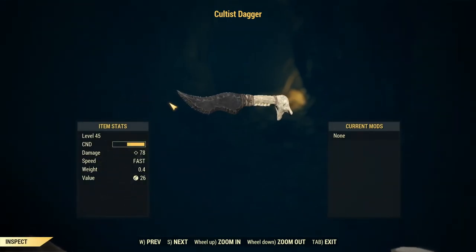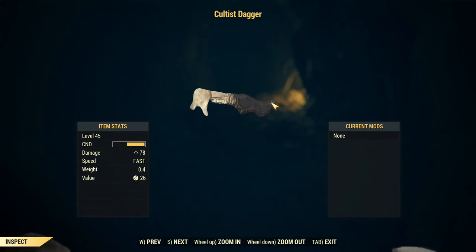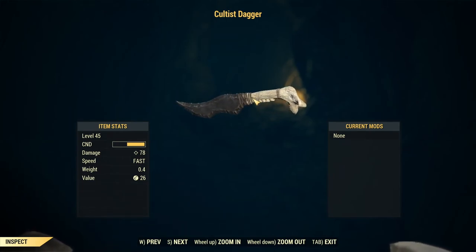Hey, what is going on YouTube? Welcome back to another video. In this video, I'm going to show you all the set spawn locations for the cultist dagger inside Fallout 76. Keep in mind this guide is only covering set spawn locations where I have found the cultist dagger multiple times rather than just a few times. If you go to these locations, you should pretty much guaranteed get a cultist dagger. However, it may require a little bit of server hopping from time to time if the item's not there. So with that said, let's go ahead and get straight into this video.